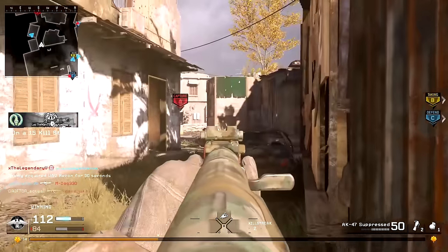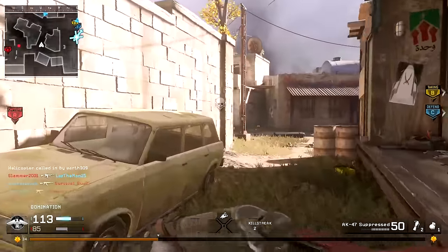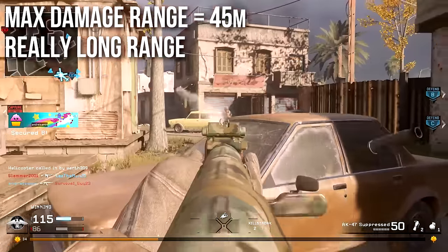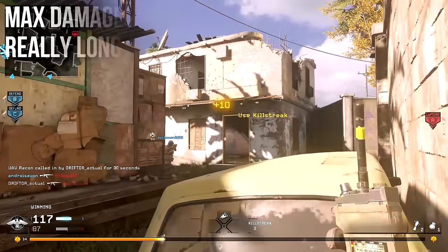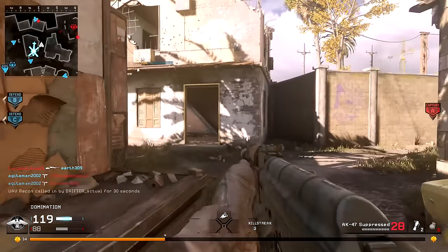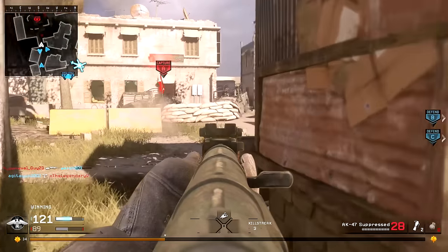The AK-47 is one of the handful of guns in this game that can compete on par with the M16. One of the reasons is its really awesome maximum damage range of 45 meters, which is very long. Even after that you'll still get a few two-shot kills because of its linear damage drop. It's fully automatic, so if you can get your first two shots on target, people will die very quickly.